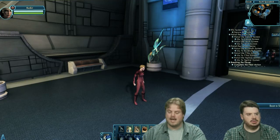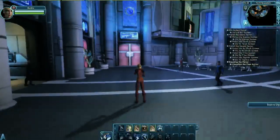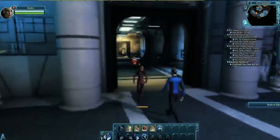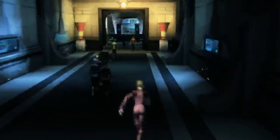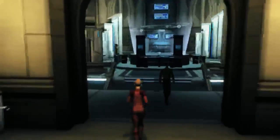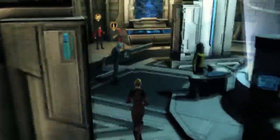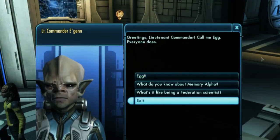That scientist's name is Egg, and he's located here at Earth Starbase. You can see I'm here in front of the Admiral's office. I'll go show you how to find him real quickly. Egg is located here in the middle of Earth Starbase. His name is actually Lieutenant Commander Egin — something like that. He's this little gray alien right over here.